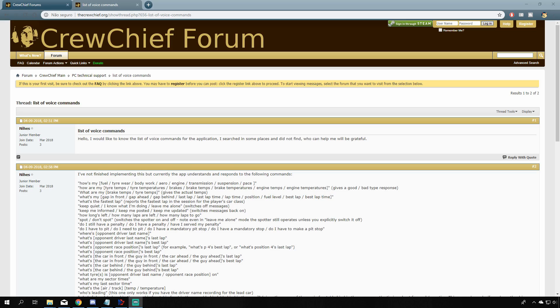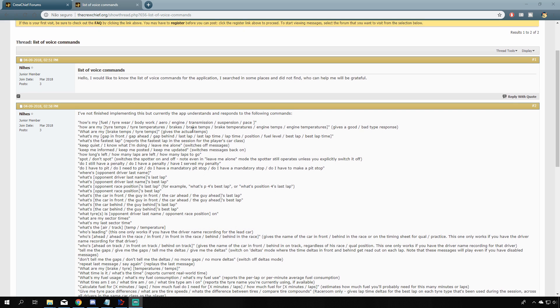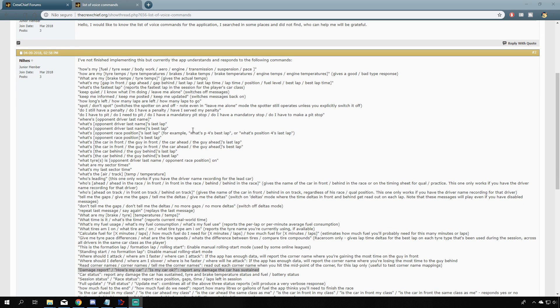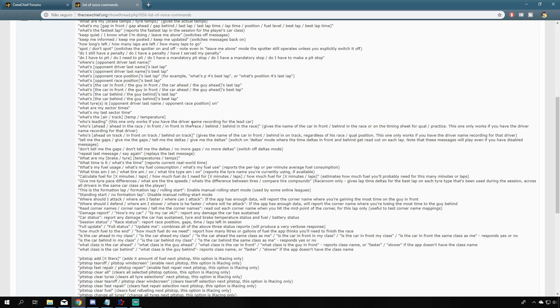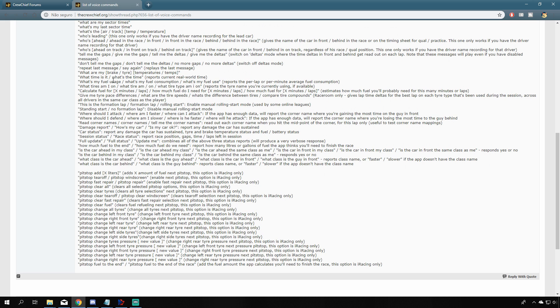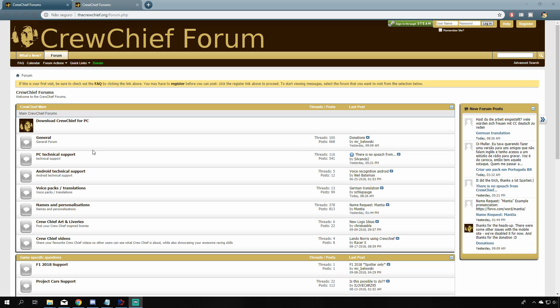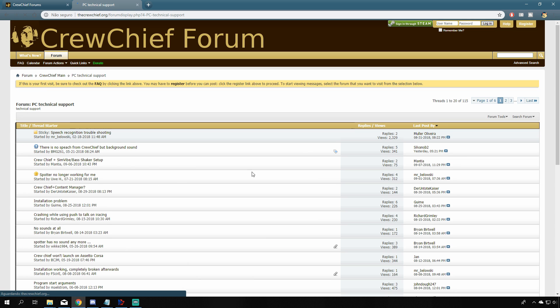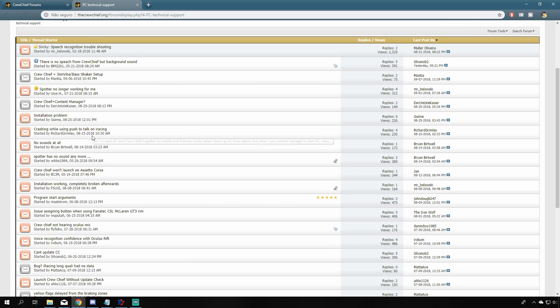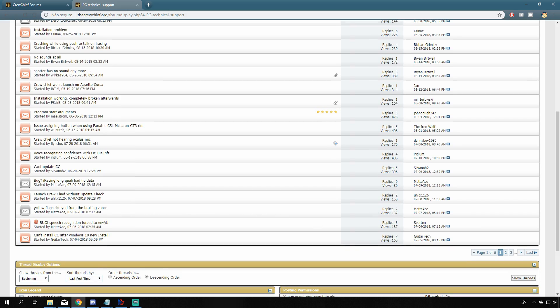The voice commands don't have many variations, but the ones you would use most are there. You can try to mix and match some commands, but they won't really work. For example, you can ask for a damage report by saying 'damage report' or 'how's my car,' but if you ask 'how's the car' — essentially the same thing — the command isn't accepted. So memorize a few voice commands and stick to them. If you need help, the Crew Chief forum has plenty of info and an active, helpful community with a wealth of knowledge.